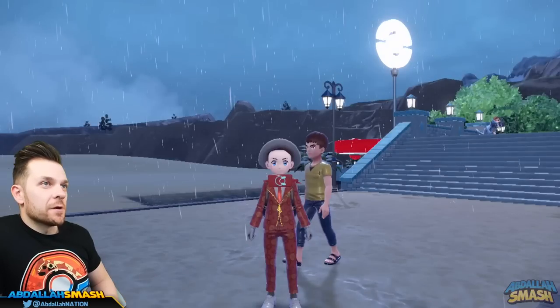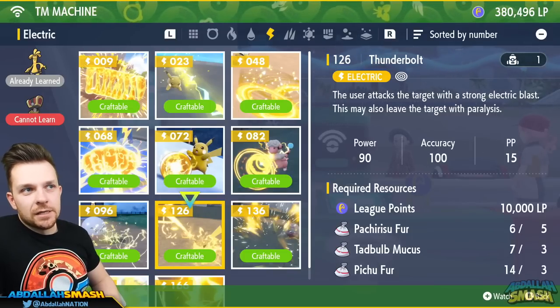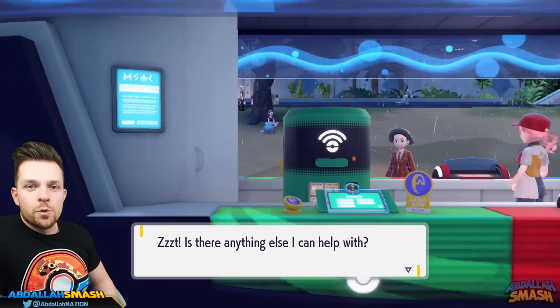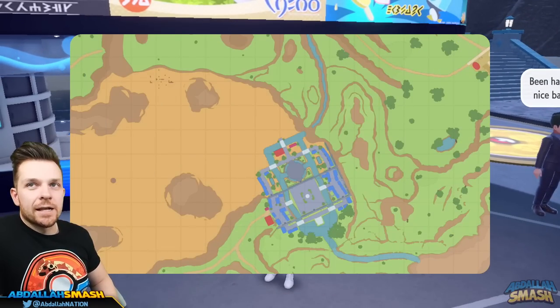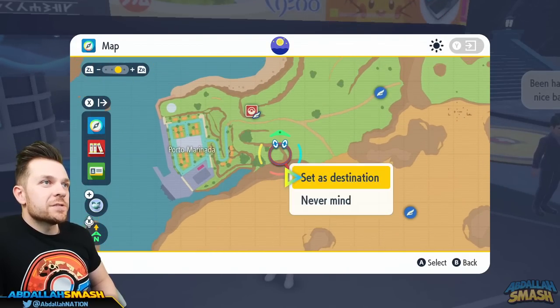To craft Thunderbolt, you need 10,000 League Points, Petrisu Fur, Tadbulb Mucus, or Pichu Fur. Alternatively, you can find the Thunderbolt TM in the overworld — it's right in the Porto Marinada area. We'll set that as a destination and go pick it up.